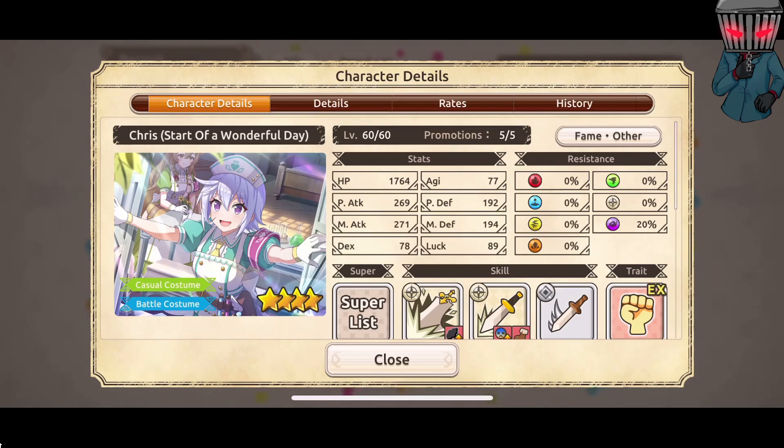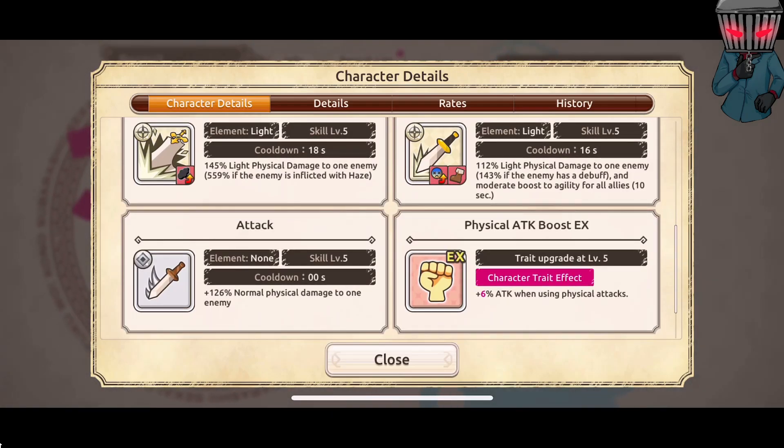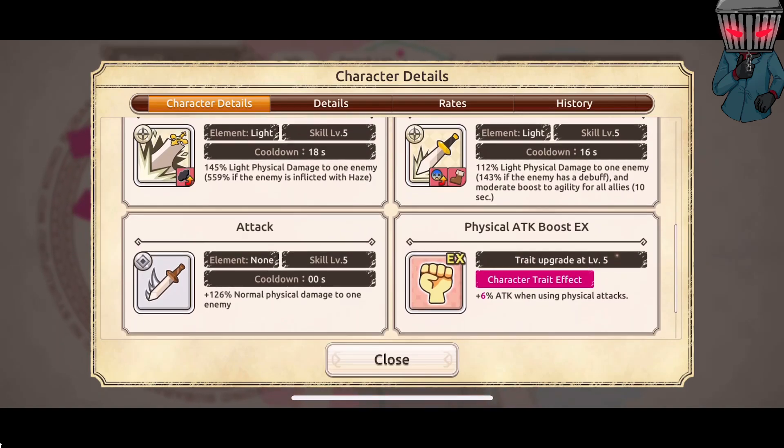Whether it's a legendary unit, forbidden unit, or some kind of random outfit — 145% light physical damage to one enemy, 559% if the enemy is inflicted with haze; 112% light physical damage to one enemy and 143% if the enemy has a debuff, plus a moderate boost to agility for all allies for 10 seconds; plus 126% normal physical damage to one enemy and plus 6% attack when using physical attacks. Is that the most damage I've ever seen? 559% if the enemy is inflicted with haze — I'm trying to think who else has a skill like that, because I don't remember many.